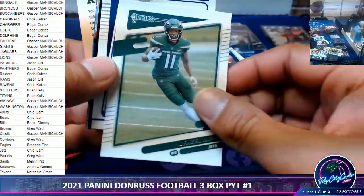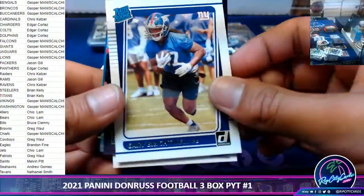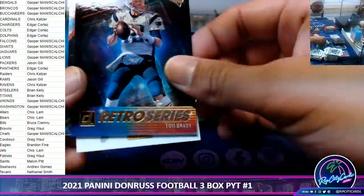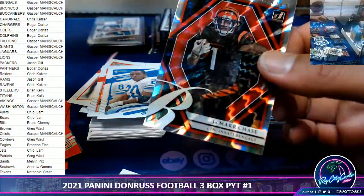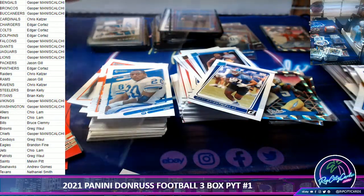Sanders, Mims — the only Mims siding you'll see all year. Retro Series — we have a Jamar Chase, Elite Series Rookies.